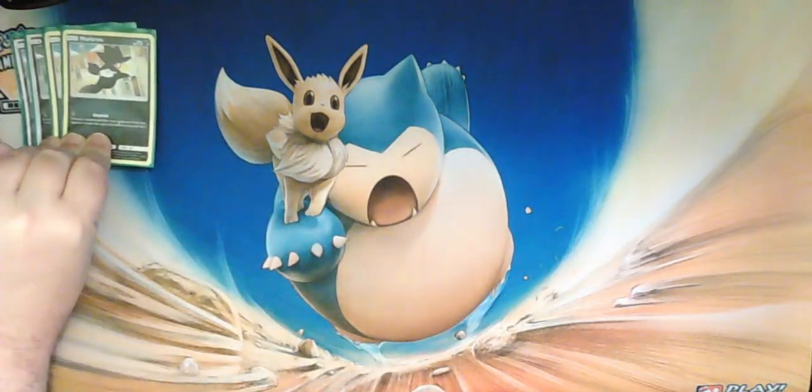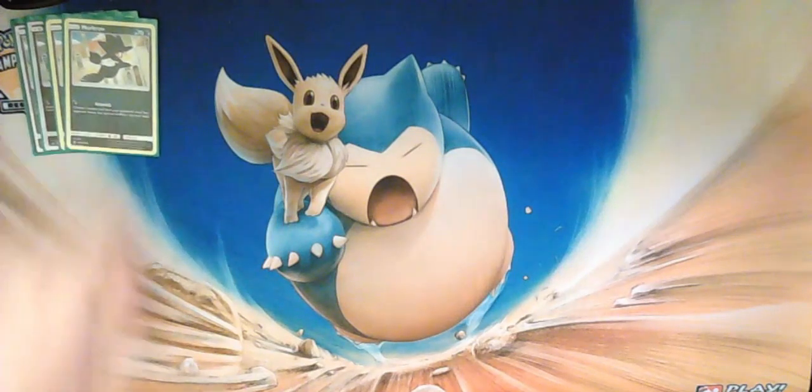First things first, we start out and we are playing four Murkrow. Murkrow is the pre-evolution to Honchkrow. We are playing the Unbroken Bonds Murkrow because he has the attack for a single dark energy — you choose a random card from your opponent's hand and they shuffle it back into their deck. That kind of works with our theme of trying to control what our opponent can do and limit their options. The other Murkrows in Standard currently have attacks that force your opponent to switch, or don't let your opponent retreat, and neither of those really fit what we're trying to do here as well as the Unbroken Bonds Murkrow.